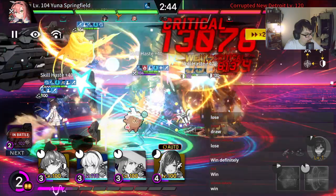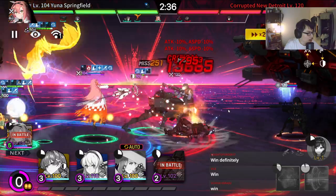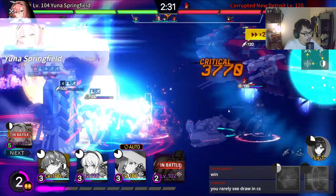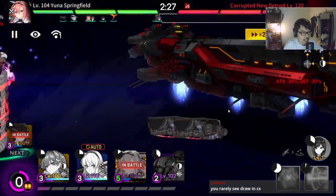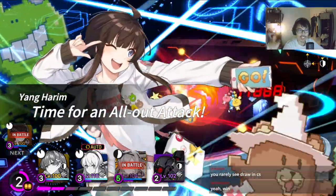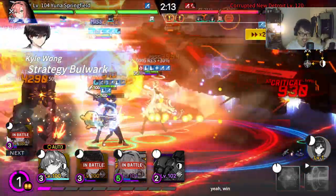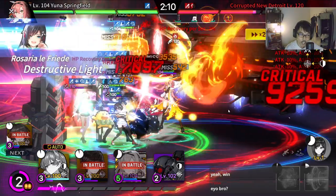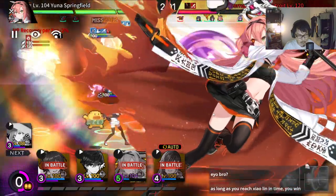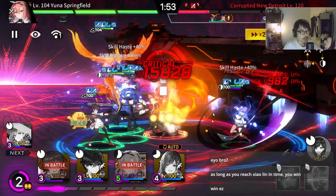Where's your Xiaolin now? Carl Wong is sucking the Xiaolin into a black hole — suck and gone. Gone to oblivion. As long as you reach Xiaolin in time, you win. You see Carl Wong's sucking skills? Insane, right? All you need is a Carl Wong with insane sucking skills.